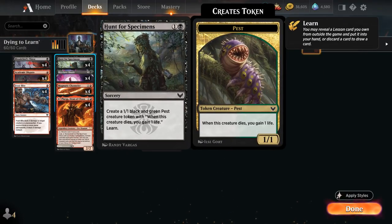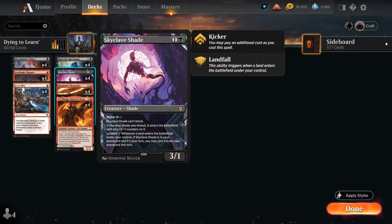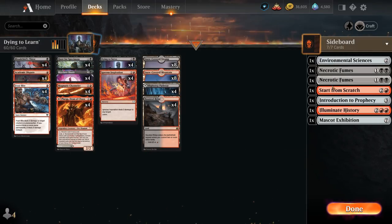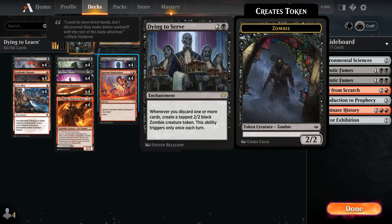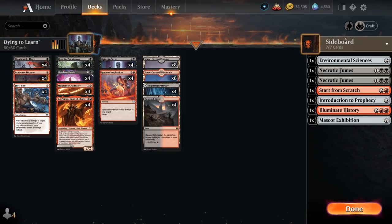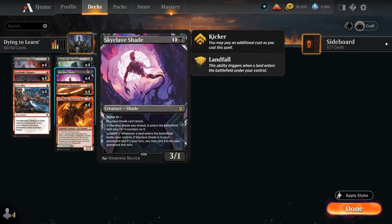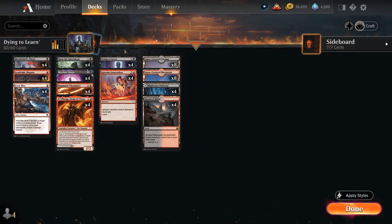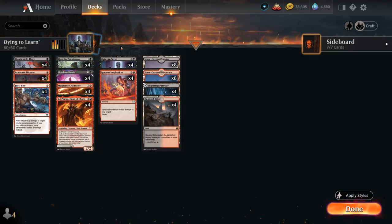We've got a few ways to learn between Hunt for Specimens, Igneous Inspiration, and Academic Dispute, which can pair with Skyclave Shade to take out 3-toughness creatures. We also have lessons in the sideboard, including Illuminate History, which worked quite well with Dying to Serve even though it only makes a single zombie token. This deck had more interaction so it was better against aggressive decks, but it lacked late-game power. While it was reasonable at making zombies, we were often only making one per turn cycle since we lacked instant-speed ways to discard.